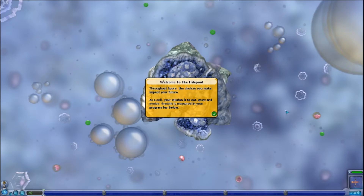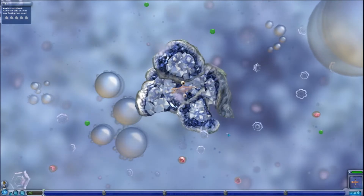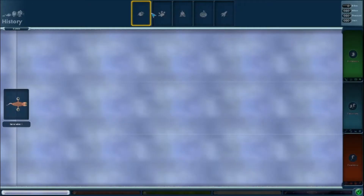Welcome to the tide pool. Throughout Spore, the choices you make impact your future. As a cell, your mission is to eat, grow, and evolve. Growth is measured in your progress bar below. As you eat, you'll earn DNA points you may spend on new parts to evolve your cell. As you progress you grow larger and your world expands. Down here is your progress bar - there's herbivore, omnivore, and carnivore.